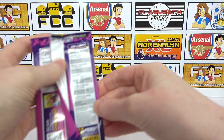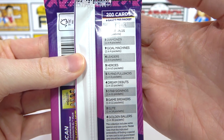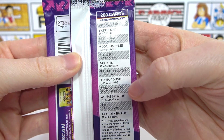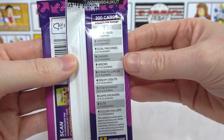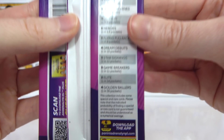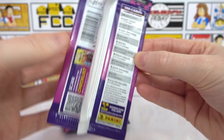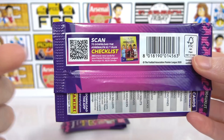If we move this out of the way, you can see we do have a few new card types. So we have Assist Kings in here, Gold Machines, Leaders, Flying Fullbacks, Dream Debuts, and some Star Signings as well. Then we have a few of the ones we would expect to see from the main collection. But we do have four new Golden Ballers in here, so that's going to be really exciting. And with this collection there is a chance to get a limited edition in packs, which is pretty exciting.